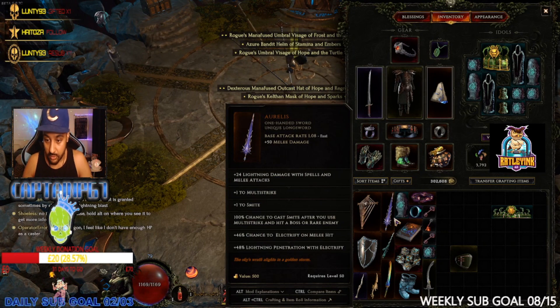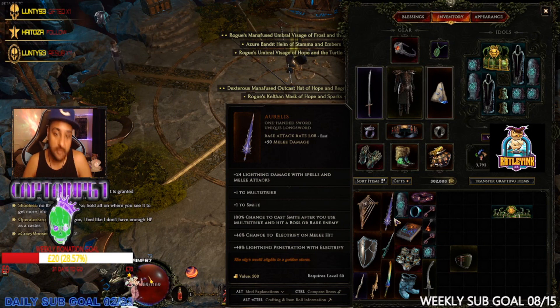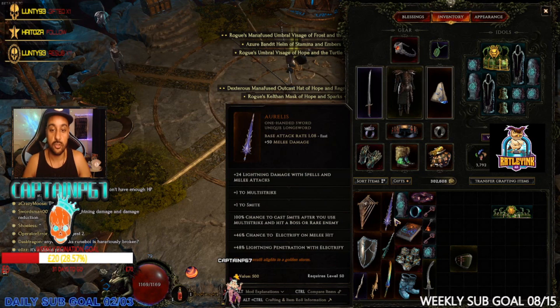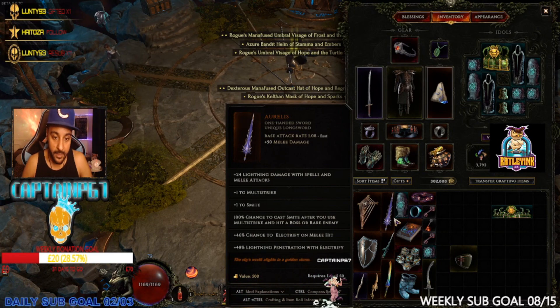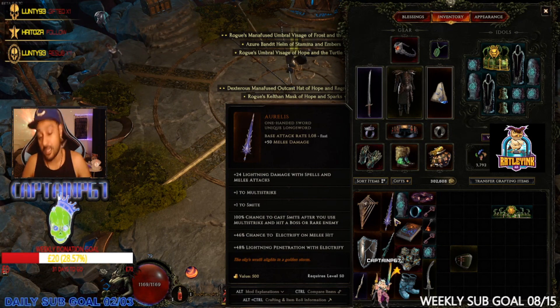I'm streaming every day so you're all welcome to join and ask any questions. Without further ado, let's get into today's item. Today's item is the Aurelis — or you could pronounce it Aurelis — it's a one-handed unique long sword. It gives a base attack rate of 1.08, which is fast, plus 50 melee damage, plus 24 lightning damage with spells and melee attacks, plus 1 to Multi-Strike, plus 1 to Smite, and a 100% chance to cast Smite after you use Multi-Strike and hit a boss or rare enemy.